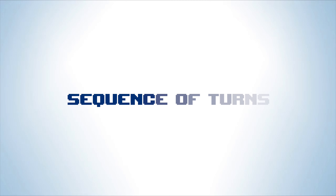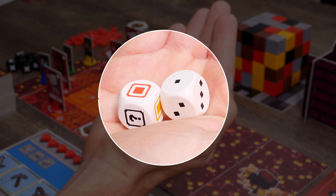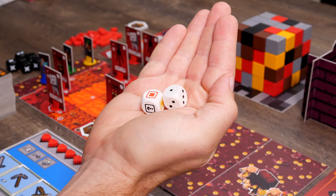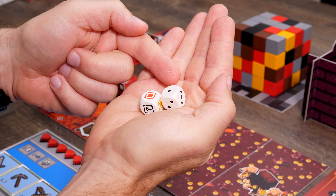Put a treasure chest on the map on the square marked with a little treasure chest. Sequence of turns: decide amongst yourselves who starts and then go round clockwise. The player whose turn it is takes the 2 white dice. Roll these dice at the start of your turn and pay attention to the results — one die removes blocks from play and the other activates monsters on the map.